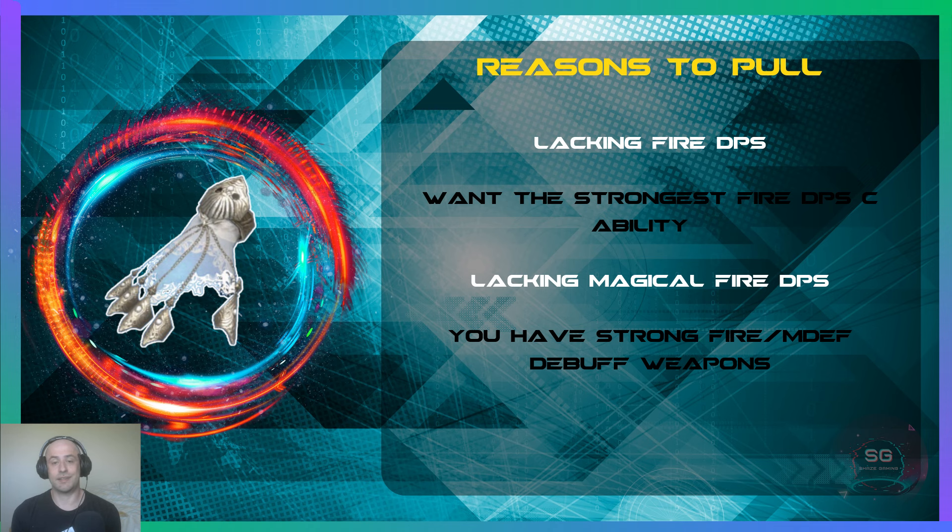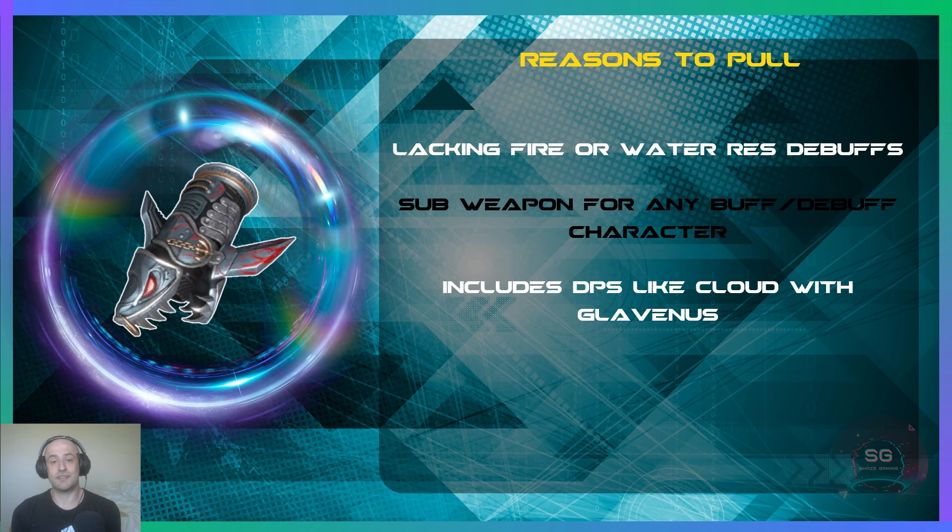For Barrett's weapon, basically pull if you're lacking fire or water resistance debuffs — this weapon will obviously be good for that. One of the main reasons for me is that it is a sub weapon for any buff/debuff character, so it's great for any support. That includes DPS characters like Cloud with Glavinus Sword — you could run Sky Splitter or Maritime Sword in the main hand and Glavinus Sword in the off-hand which raises attack and lowers enemy defense, then use this as a sub weapon to make those buffs and debuffs last longer.